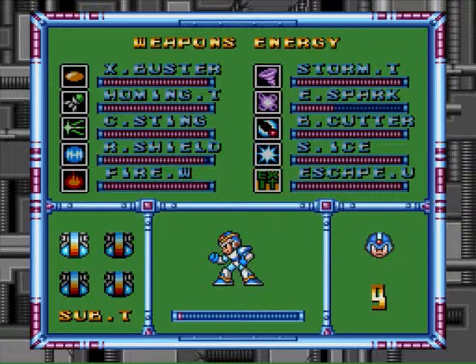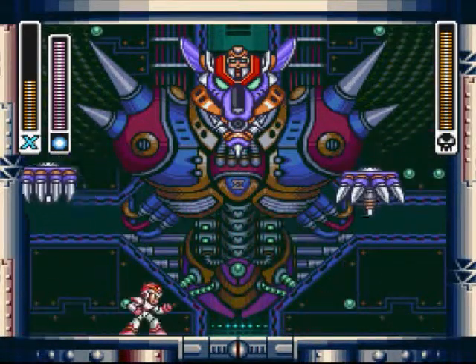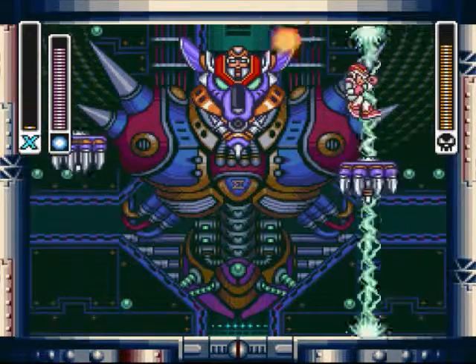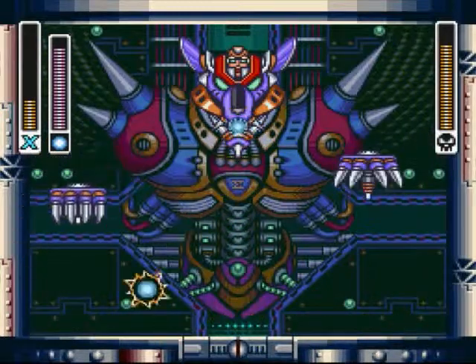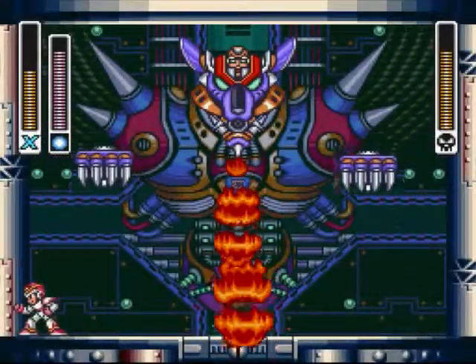He has another attack where he shoots out a stream of energy, and that one you have to actually climb onto the wall to avoid. Don't get hit by the flamethrower whatever you do - the flamethrower does a massive amount of damage. The thing I read suggested you stand in the middle; that makes you more apt to get hit by the central stuff. Only climb up the wall to avoid the energy beam if you can - it is not worth it otherwise.